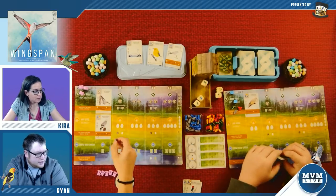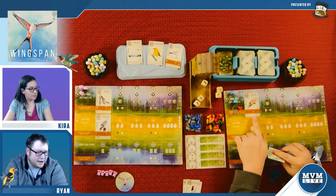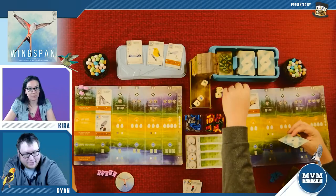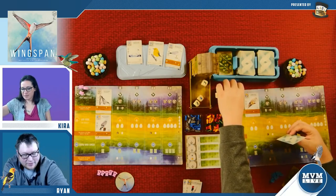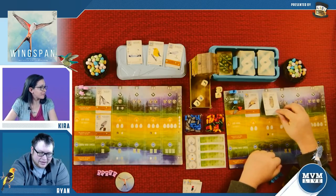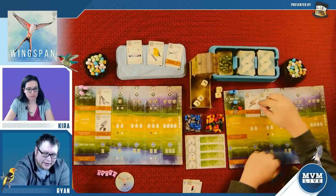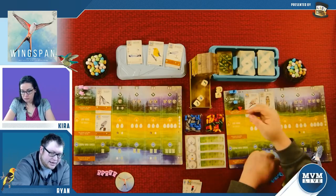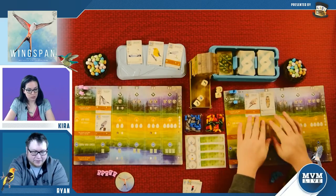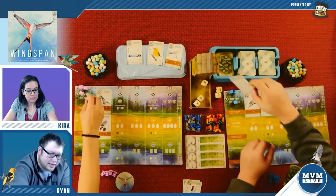Every time I activate this row, I get to put an egg on my bird. I'm going to play another bird. Since I played in the second row, it cost me an egg. And one of these little rodents — and I'll cash in two of anything for the other one since I don't have two rodents. When this bird is played, he gives me two bonus cards and I get to keep one. Actually I'm just going to draw a bird card.